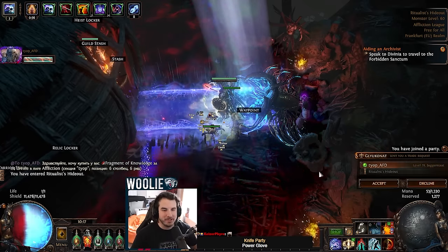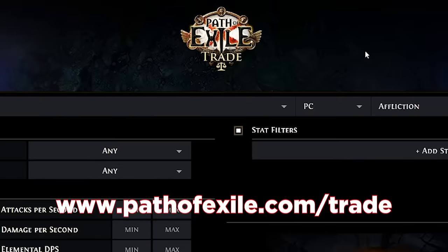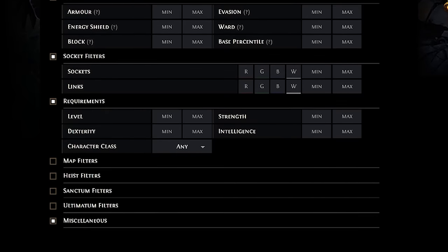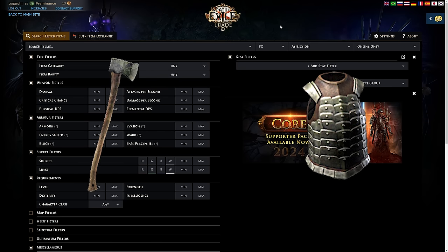Combined DPS is your overall damage and effective hit pool is your overall defense. These numbers are not the end-all be-all — there are far too many situations for a spreadsheet to accurately depict — so take POB seriously but not 100% literally. That said, let's get to some actual upgrading. The first and best way to upgrade your character is to start trading with other players. Go to pathofexile.com/trade — link below — and open the following tabs: type filters, weapon filters, armor filters, socket filters, requirements, and miscellaneous.